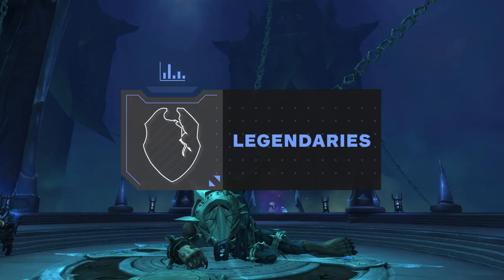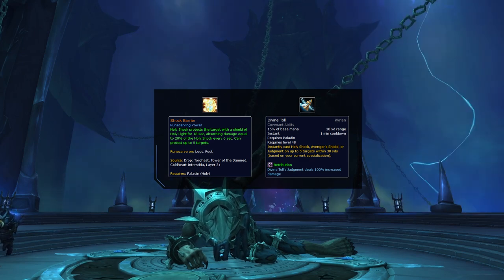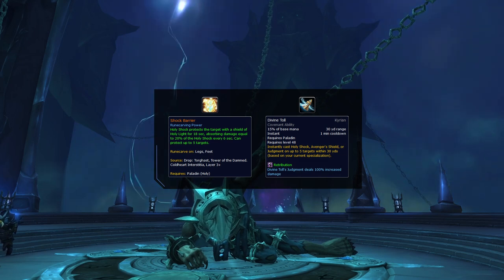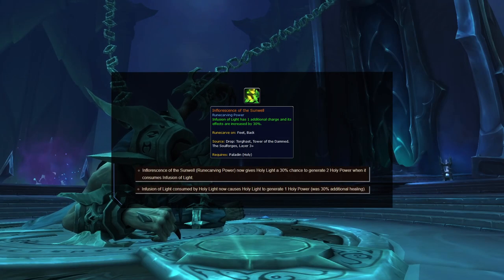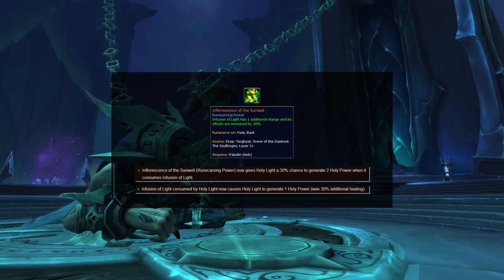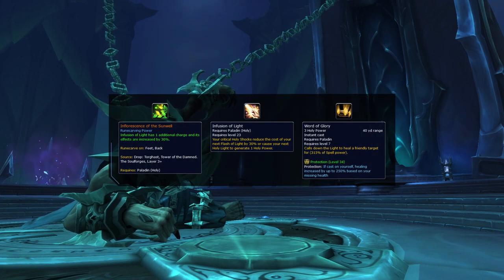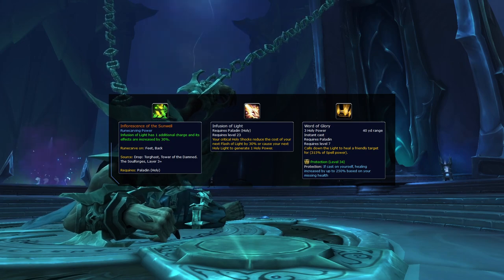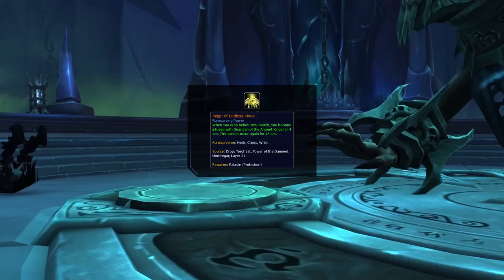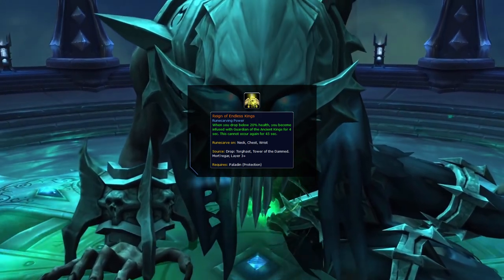Although there were some new covenant-specific legendaries added in 9.1, your best option really hasn't changed. Shock Barrier is still your optimal choice in season 2, once again having really good synergy with Divine Toll. When Holy Shock crits, it will cause twice the amount of absorption, giving you a pretty substantial bump in throughput compared to other legendaries. Absorption effects are super valuable overall in PvP since they work both preemptively and reactively by instantly denying damage. If you want to experiment, Inflorescence of the Sunwell might be worth exploring in 9.1 due to buffs to Infusion of Light, which dramatically ramp up your holy power generation when using Holy Light, allowing you to get more Word of Glory casts and potentially more Awakening procs. Reign of Endless Kings does have some interactions with specific conduits, making it worth crafting if you play a matchup where you know you will be trained to the ground, since this can prevent you from dying in setups.